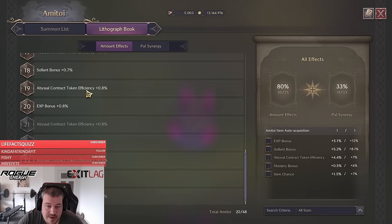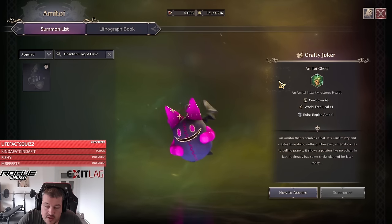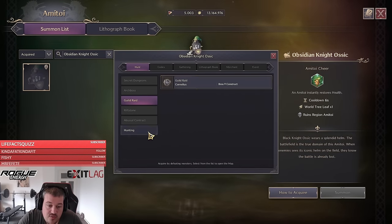You do this by collecting 25 army toys in total — you can see it here. Next up, what we want is the item chance from the PAL synergy. You can click on the army toys and see how to acquire them to find out where to get it from.